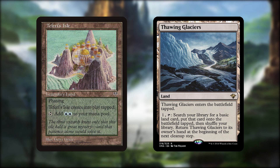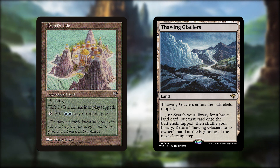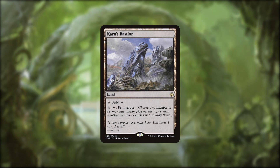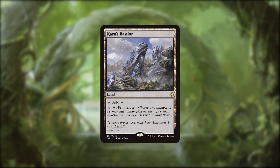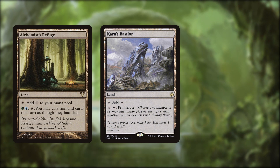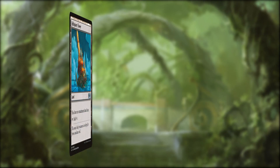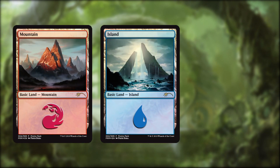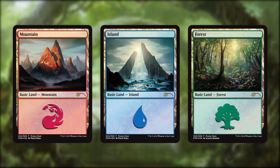Thawing Glaciers is another blast from the past — we have to bounce it to fetch a basic into play, so every turn we get to trigger the commander. Karn's Bastion is a sweet recent addition, proliferating our counters. Alchemist's Refuge and Flamekin Village both provide some great utility, just as Reliquary Tower and Strip Mine do. Then there's 5 islands, 6 mountains, and 6 forests to top it all up to 100.